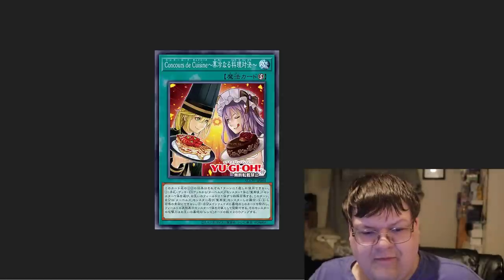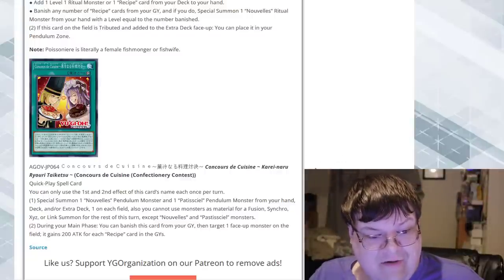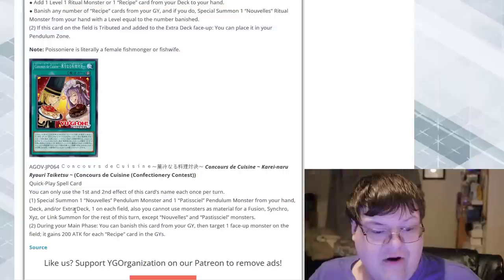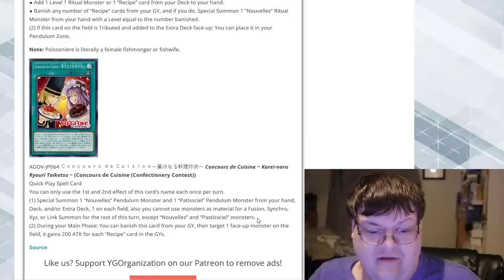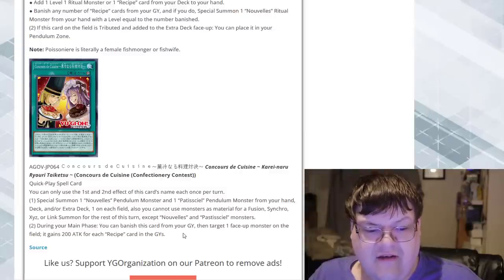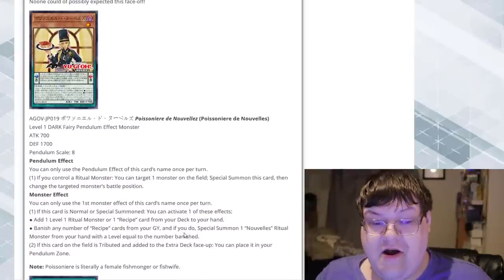This is the thing that's gonna confuse people — they're gonna be like, 'what is the bakery character doing here, she was a TCG exclusive?' Well, she's part of this archetype now. If this card is normal or special summoned, you can add a Level 1 ritual monster or one recipe card from your deck to your hand, or banish any number of recipe cards from your graveyard to special summon one Novelace ritual monster with a level equal to the number banished. If this card on the field is destroyed, it goes to the extra deck face-up so you can place it in your Pendulum Scale. There's also a Quick-Play Spell that lets you special summon one Novelace pendulum monster and one Paciteal pendulum monster from your hand, deck, or extra deck, with restrictions on Fusion, Synchro, Exceed, or Link summons except for Novelace and Paciteal monsters. During your main phase you can banish this spell from the graveyard to target a face-up monster on the field, which gains 200 ATK for each recipe card in your graveyard. Both of these cards are really good.